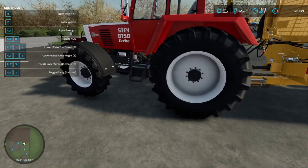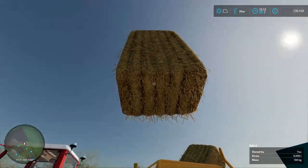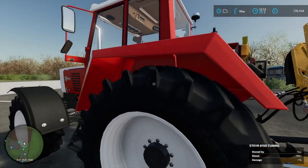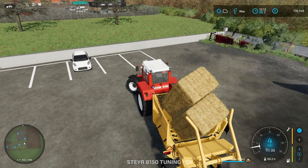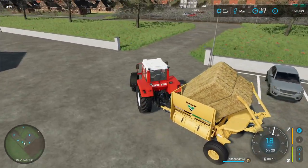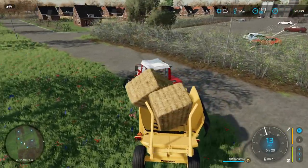There we go, that's how I move them. So that is brilliant. It says I can actually fit two in there, so there we go. I've just placed two straw bales in there.